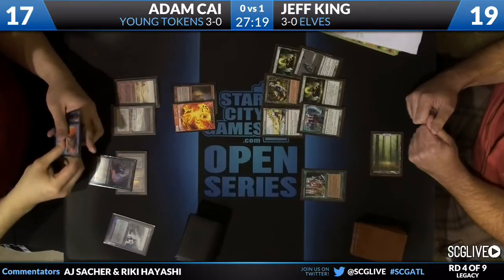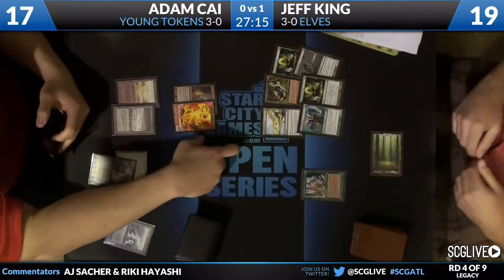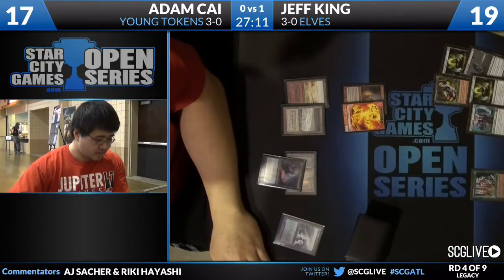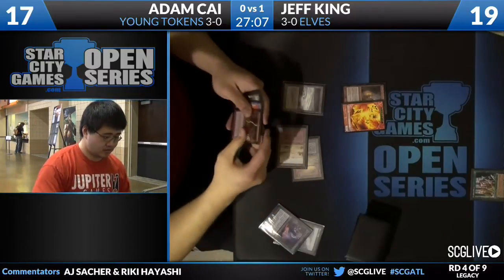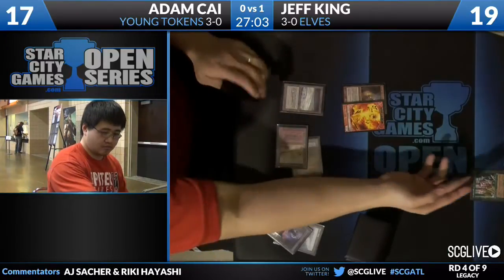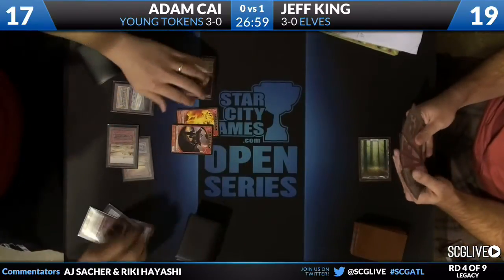The other cards in Jeff's hand: two Green Sun's Zeniths, Nettle Sentinel, Quirion Ranger, and a Glimpse of Nature. Adam Kai points to the Glimpse — does not want Jeff to start cantripping Elves. Even though he's constrained on mana, Gaea's Cradle can really turn that around quickly, as we saw last game. Adam also uses a Lightning Bolt on the Elf to deny mana.